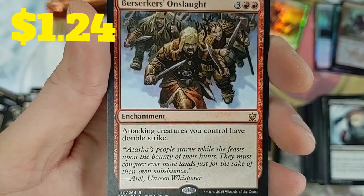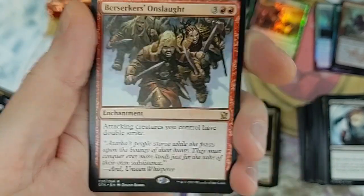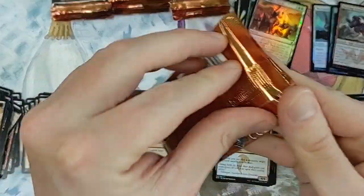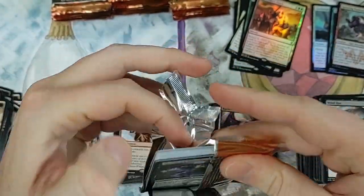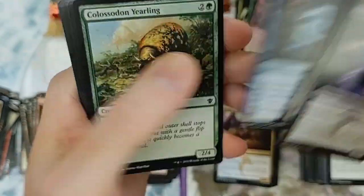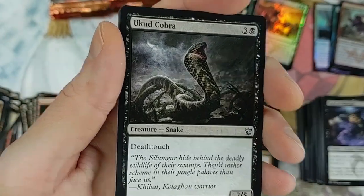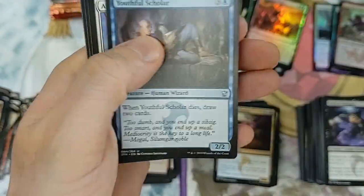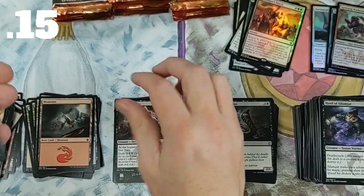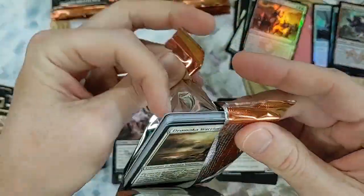I grew up where foils were harder to pull and thus more special. The first time I ever saw a foil was in Urza's Legacy - that was right around when I started. I started in Ice Age really, but I bought the most in the Urza block. I remember when I first saw a foil I got really weirded out - I was like, what is this rainbow? What is this?